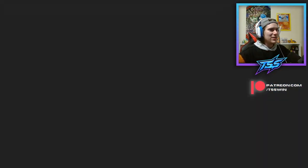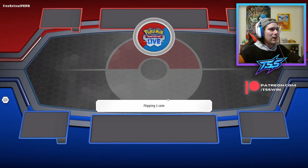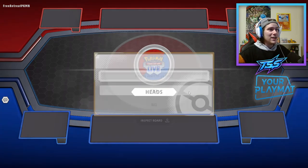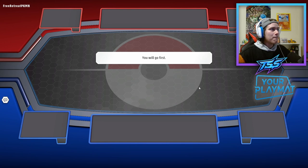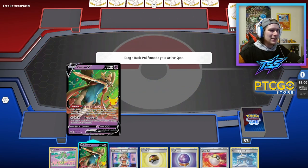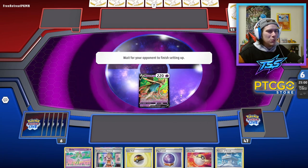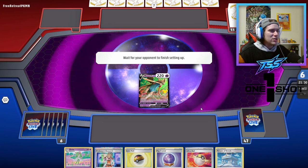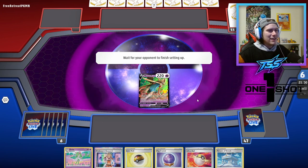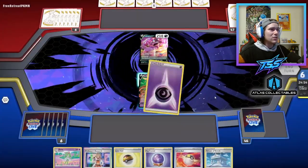Hopefully our opponent doesn't just pick up their cards after we start super hot. We get to go first — we'll take that! Not the best start with Zacian, though; I'd rather start with a Pokémon we can retreat into Mew. I think it might be more beneficial to get two Routes down so we can get into Kirlia and move from there. Looks like they didn't start their best starter either.